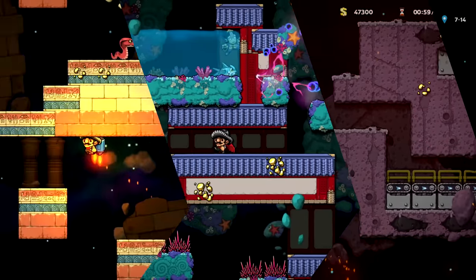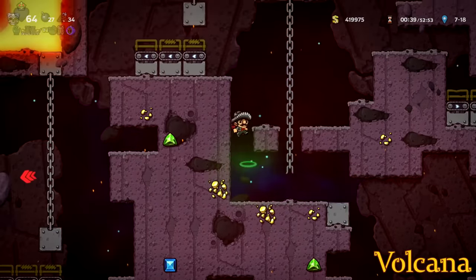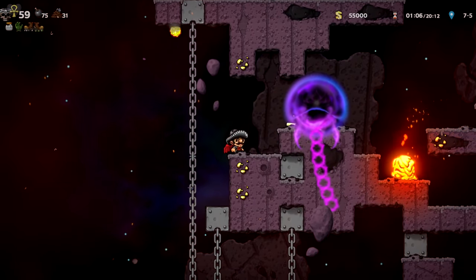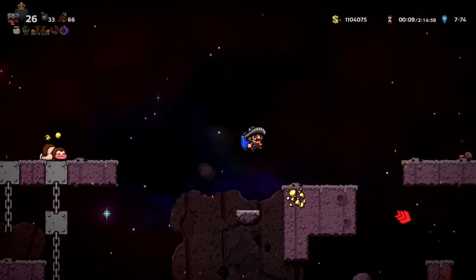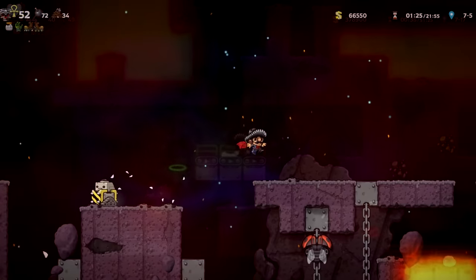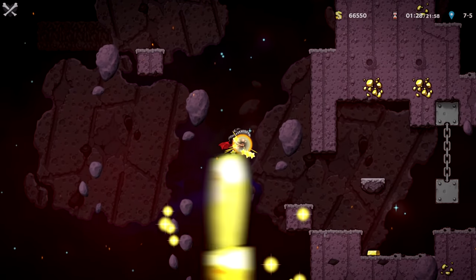Two things will destroy you in Volcana, and both of them drop on your head with little warning: magmars and spike chain traps. My death count in Volcana simply dropped as soon as I decided to never climb upwards. Instead, find the top of the level and methodically zigzag to find what you want. Do not touch any exploding robot that can break lava free, and beware falling platforms — if they get stuck looping, they are an instant kill when they hit you.